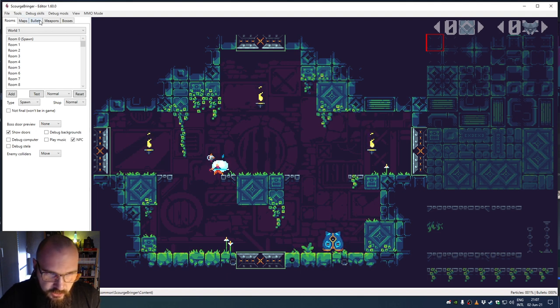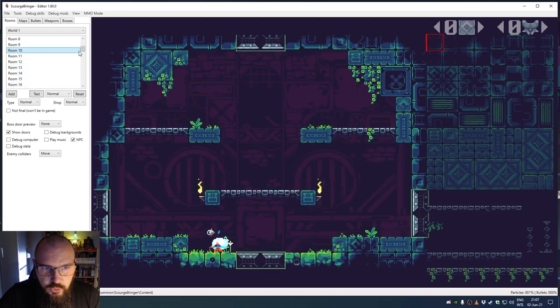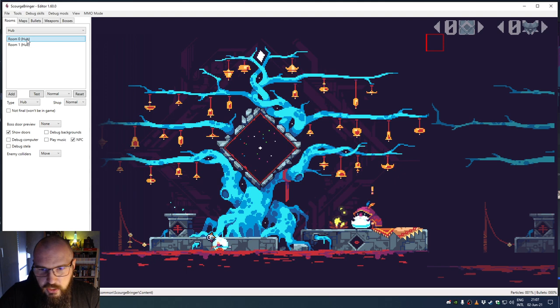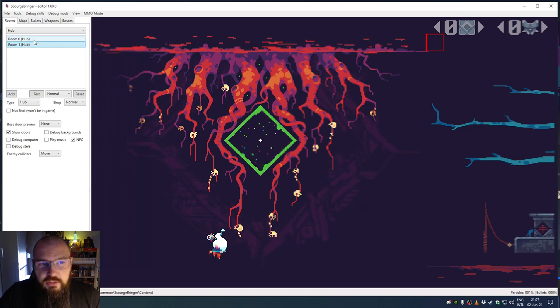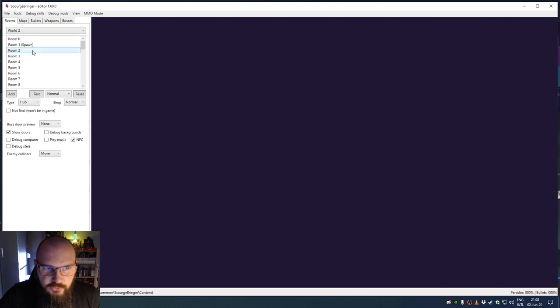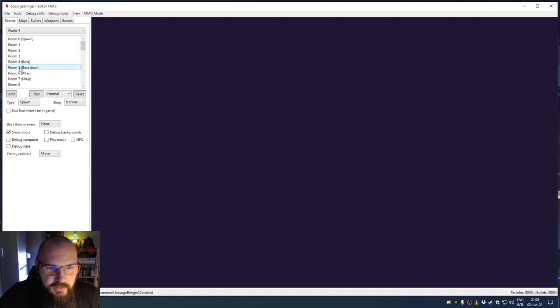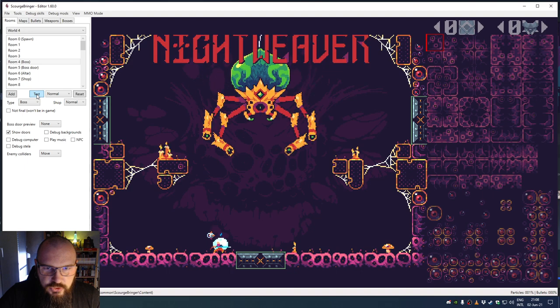The editor is divided into several categories. There is the Room Editor, which shows all the rooms that can spawn in the game. Here we have all the rooms for World 1, World 2, the hub world — spoiler — the alternate hub, World 3, the tutorial level, World 4, and you can test everything. If I click 'Test', the game starts right away.